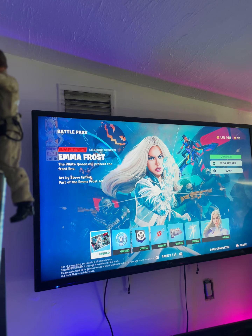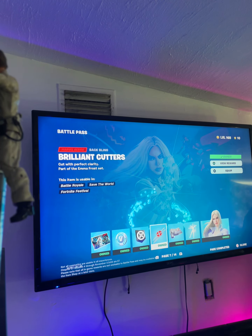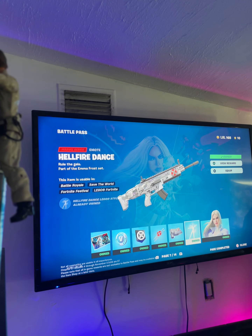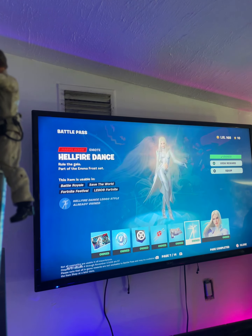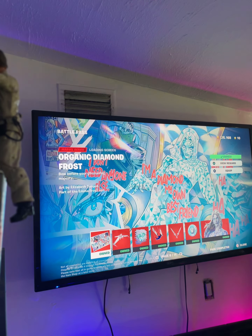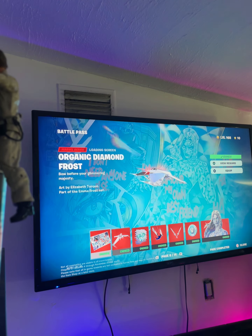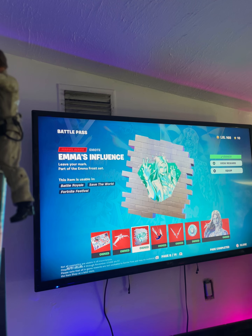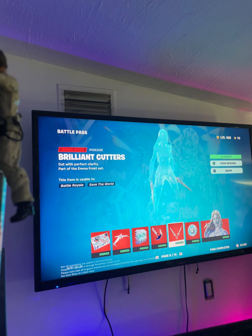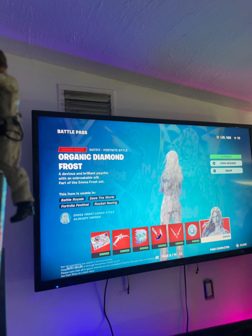Then we have Emma Frost. Her loading screen, 100 V-Bucks, Banner Icon. Brilliant Colors Cutters Backplane. Organic Diamond Wrap. Her Hellfire Dance Emote. Then we have Emma Frost, and then we have Organic Diamond Frost. White Beans Drone glider. And that's the loading screen. Then Emma's Emote, Emma's Influence, Diamond Strands Contrail. Pickaxe, Brilliant Colors Cutters, 100 V-Bucks. Organic Diamond Frost — Sweat Skin.